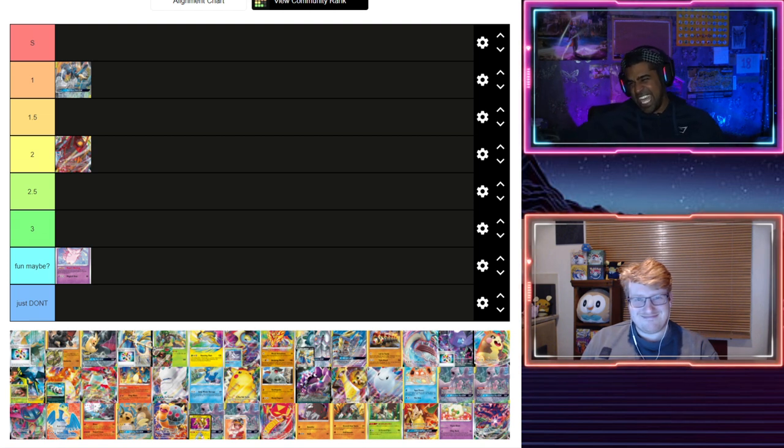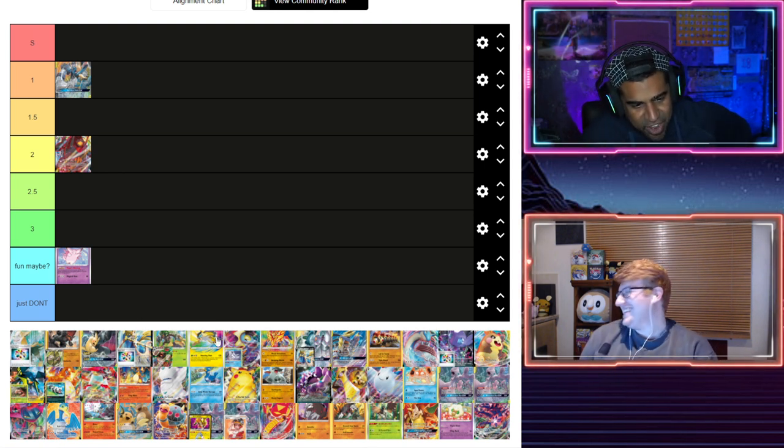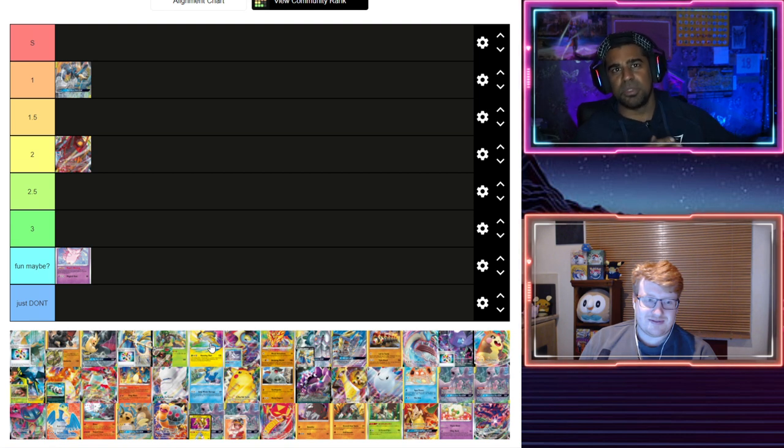Here's a deck I get really excited about — Raikou Amazing Rare. There are a few ways to build it: a Bolton version, a Trumbeak version, and I quite like the Butterfree version personally. Putting them all together — it's really fun. 120 damage, pop pop pop, two-shot a lot of things. You better not be benching Dedenne or Crobats against me!